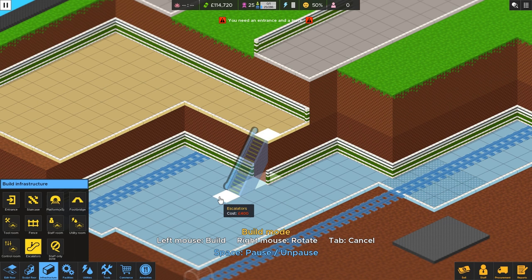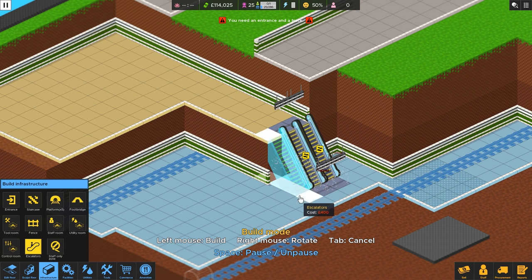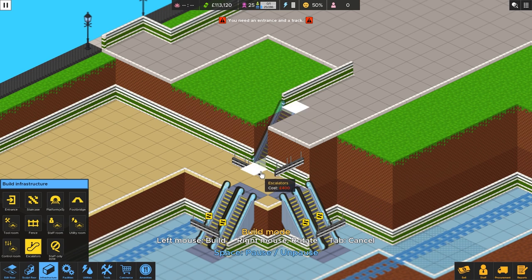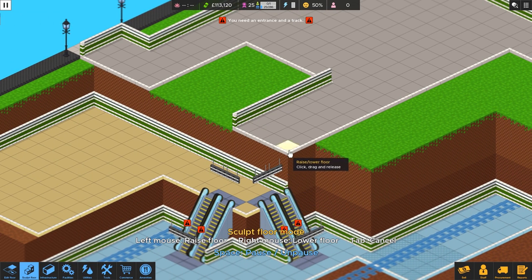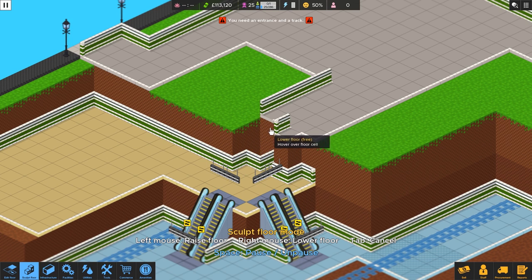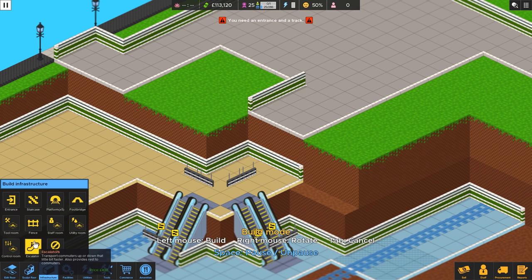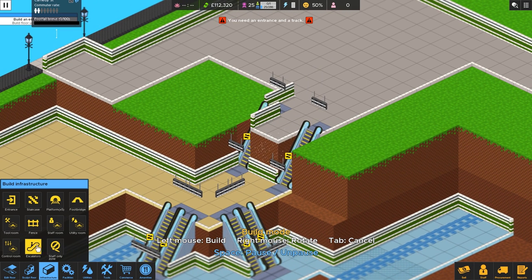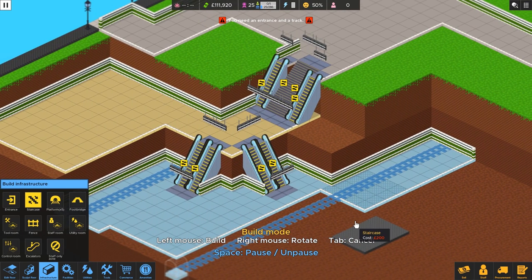Let's put down a couple of escalators here. Maybe we can put two escalators going down on this side and two escalators going up on the other side — that nicely separates traffic. Then we can build our escalators a little deeper into the ground. It looks like one escalator is blocking, so let's move the floor back a little, giving ourselves more space. We can click and drag, which is helpful. We can also build stairs in case the escalators need maintenance and shut down completely — it'd be a good idea to have some extra stairs. Staircases are a little longer and less space-efficient, so we'll keep that in mind.